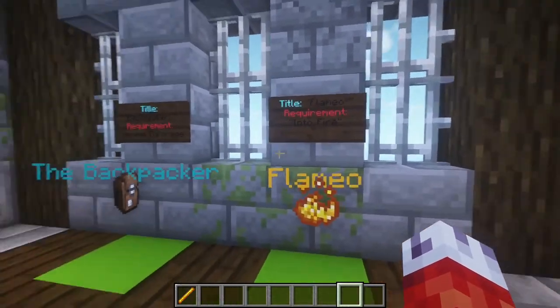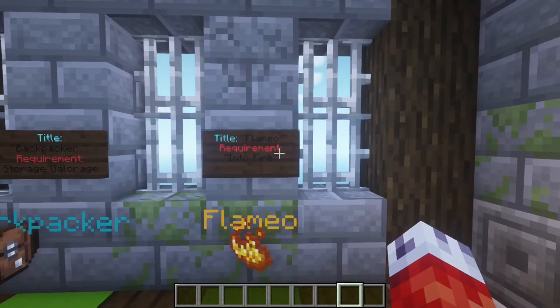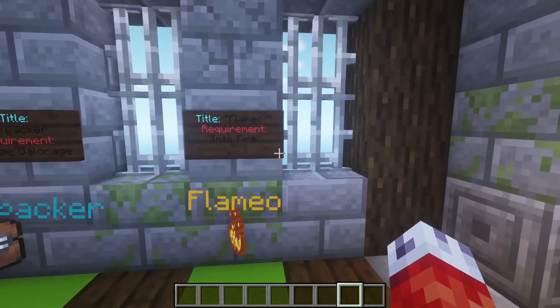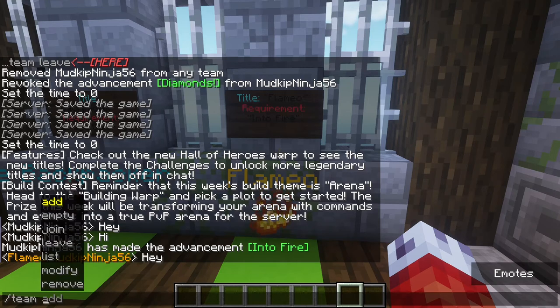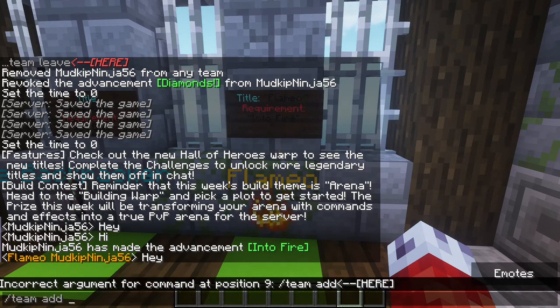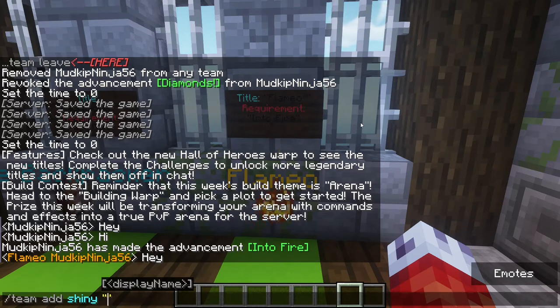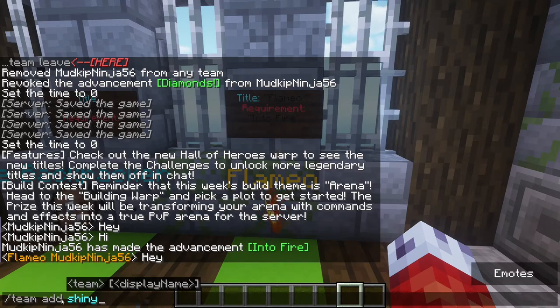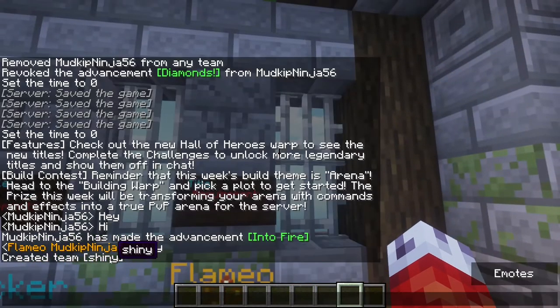So how do we set one of these systems up? The very first thing you want to do is create a new team and modify its variables to make this cool title. I'll make a team for testing purposes that gives a player a title for picking up a diamond for the very first time. So I'll type /team add and then whatever we want to call our team — in reference to diamond, we'll just call this team "shiny" for now. You can give it a fancy display name, but we're not worried about displaying the team, so we'll just use /team add shiny. Hit enter and you can see we now have a team created called shiny.